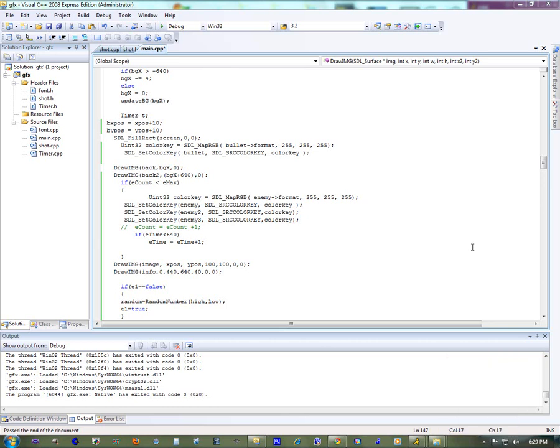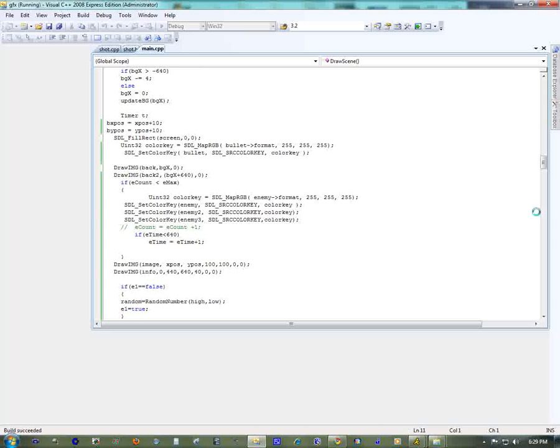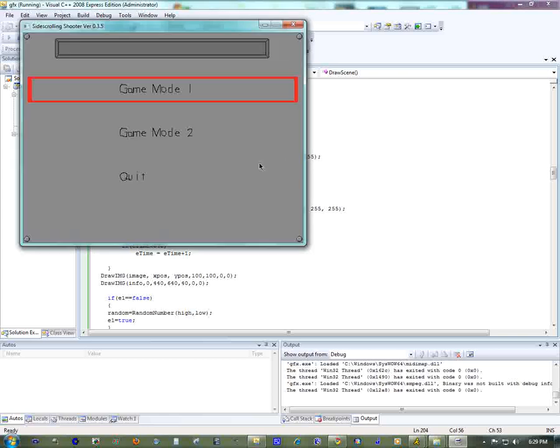Alright, so the final result of my coding at this point is, if it'll compile, upon mouseover the mouse changes colors. This is a title screen with music.